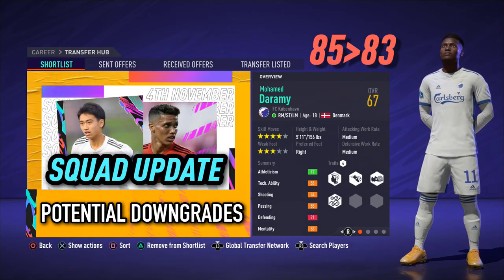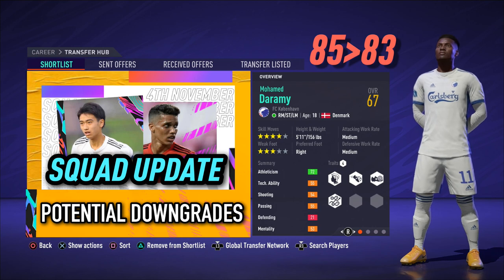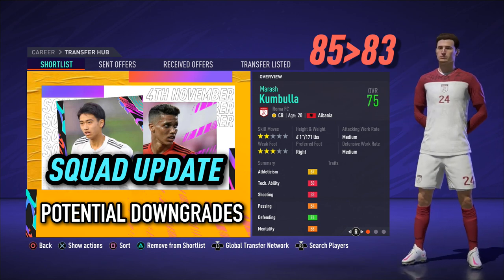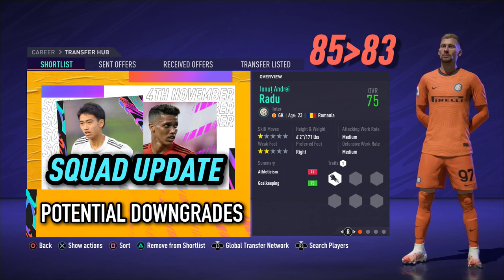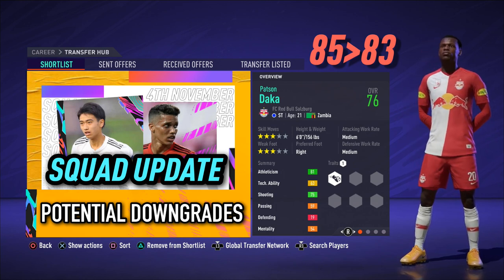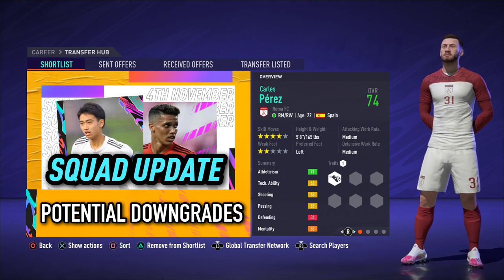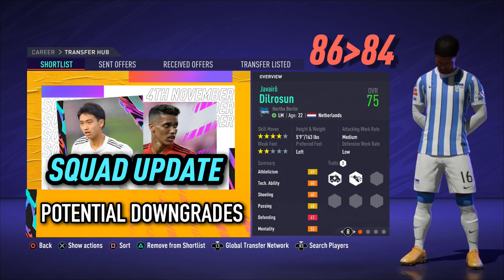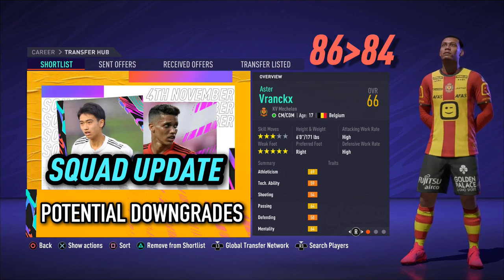Now on the flip side, it's time to look at some players that have had their potentials downgraded. First up, Mohamed Daramy from Copenhagen — potential down from 85 to 83. Roma centre-back Marash Kumbulla — potential down from 85 to 83. Real face Inter Milan goalkeeper Ionuț Radu — minus two potential downgrade. Career Mode favourite striker Patson Daka from Salzburg — potential downgraded to 83. Roma right midfielder or right-winger Carles Pérez — potential downgraded by minus one. Hertha Berlin left midfielder Javairô Dilrosun — potential downgraded by two to 84. One of my favourite young midfielders in FIFA 21, Aster Vranckx from KV Mechelen, has had his potential downgraded from 86 — exciting prospect — down to 84, showing great potential.